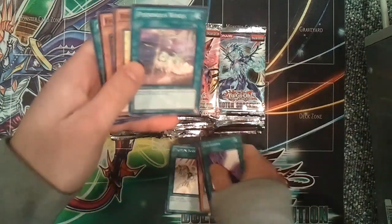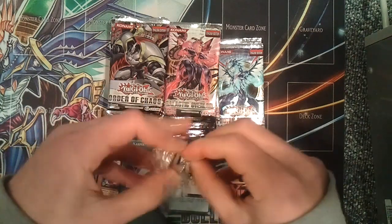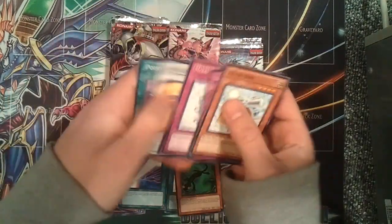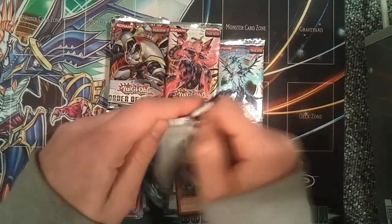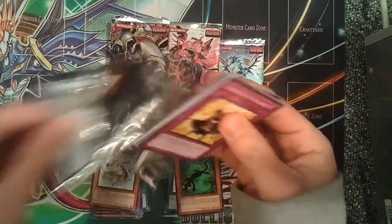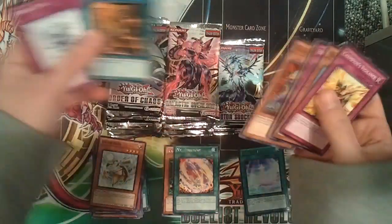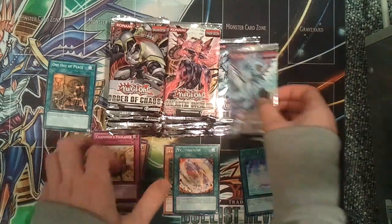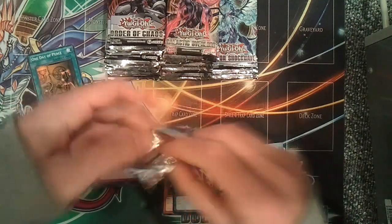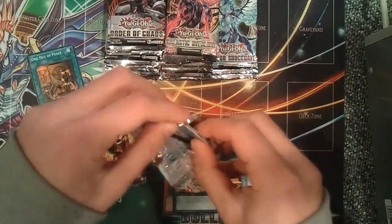Let's go ahead and get started. Photon Booster — just a rare. Kage to Kage. Photon Shockwave. There's not really much I want to pull. Maybe a Secret Zen Mains or something would be okay, but other than that everything kind of sucks in this set. Exceeds Territory and a Photon Veil Ultra. One Day of Peace is not a bad common. Photon Shockwave out of the three is probably the worst — it's the oldest set and basically every single card has been reprinted and is not worth much at all.